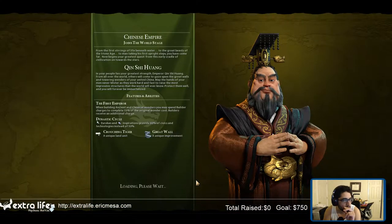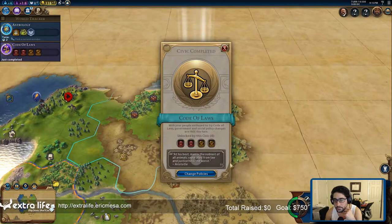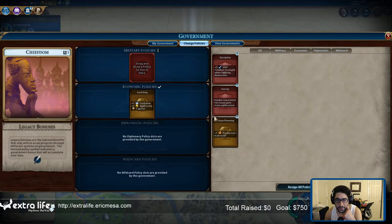From the first stirrings of life beneath water, to the great beasts of the stone age, to man taking his first upright steps — you have come far. Now begins your greatest quest, from this early cradle of civilization on towards the stars. In your people lies your greatest strength, Emperor Kinshi Wong. At his best, man is the noblest of all animals. All right, so I can pick some policies.